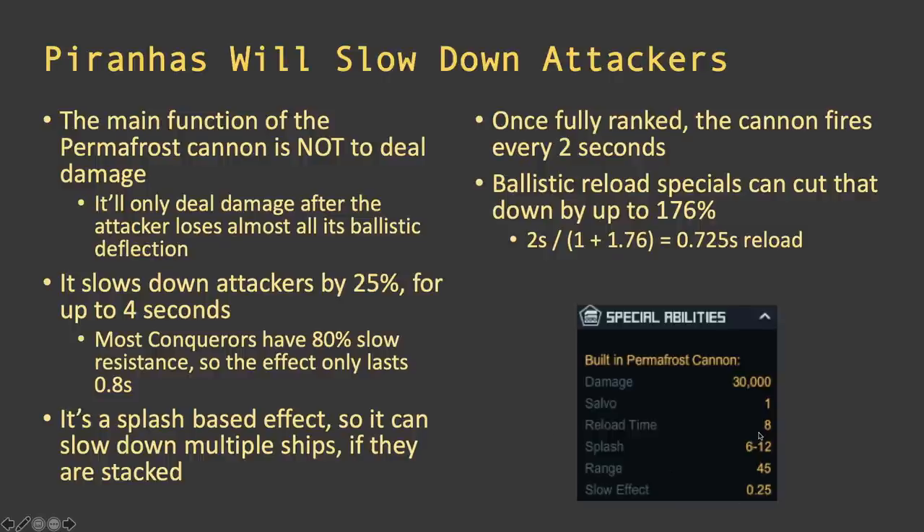The cannon reloads every two seconds when fully ranked. The slow lasts 0.8 seconds, so for 1.2 seconds until it fires again the enemy isn't being slowed. The way to fix this is to work up the reload on the cannon — there are special combinations that can add up to 176% cannon reload. Doing the math: two seconds divided by 2.76 equals a reload of about 0.72 seconds. With that reload, even at 80% slow resistance, you can keep the 25% combat speed debuff applied continuously.